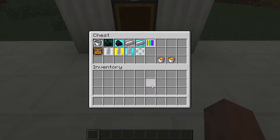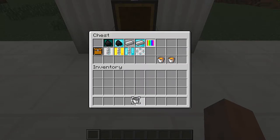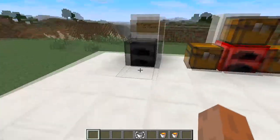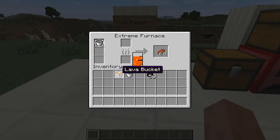To craft the liquid fuel upgrade, you're going to need iron, glass, and a bucket. What you do is put it in the upgrade slot, then take the coal out and fill the fuel slot with buckets of lava. You can have both coal and lava as a fuel system, giving you twice as much fuel as a regular vanilla Minecraft furnace.